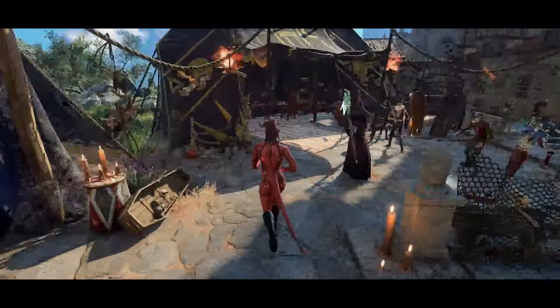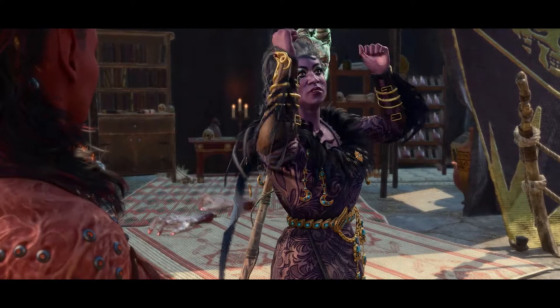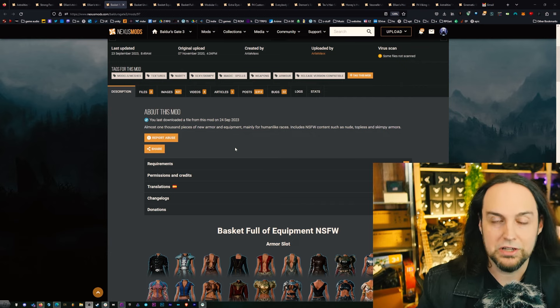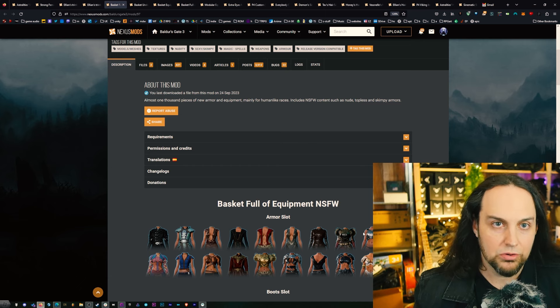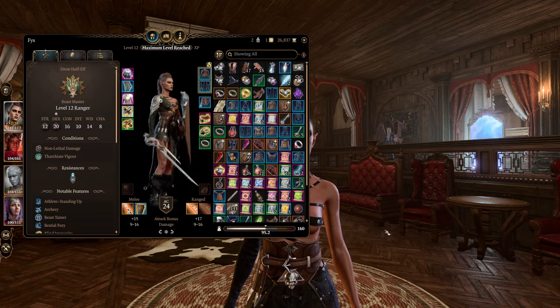I like the not safe for work version for a couple different reasons, because it breaks up a lot of the different armor and I don't run around with my parts out. This mod will give you the option to do that. There are a couple different ways you can install this and I highly recommend doing it the second way. The first way: you just download the mod and when you install it these clothes and armor sets go onto the left side which is where all your armor goes, so if you're wearing armor with certain attributes this will override it.